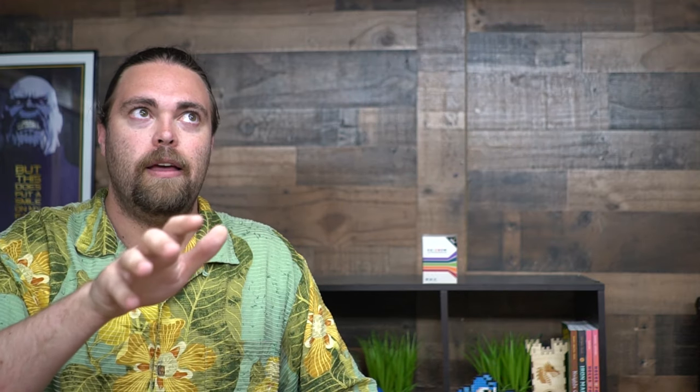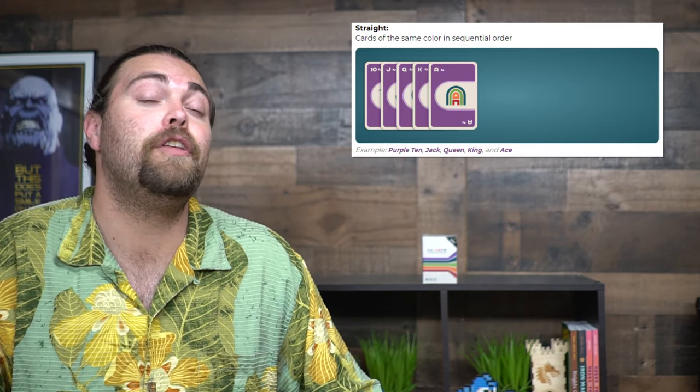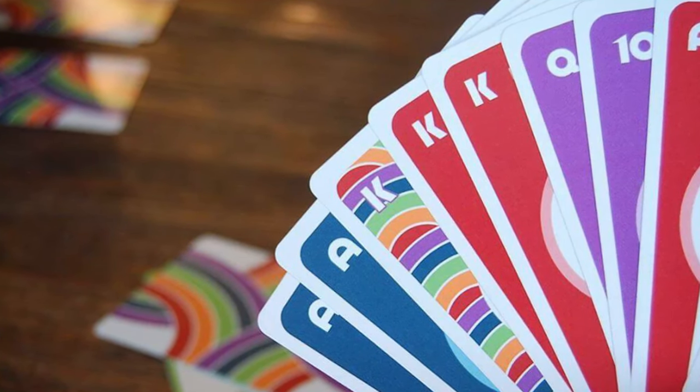Rainbow is very interesting because you score based on the same color with different card types — a straight, two pair, a pair, three of a kind, or a full house — except for the fifth trick, which is five cards, where you can score a rainbow: all different colors with the same type of card, whether kings, queens, jacks, or tens. There are also wild cards which have a specific card type but let you count different colors, which is very useful. If you can score up to 11 points before anybody else, you win the game.